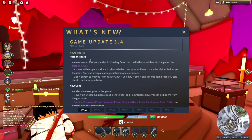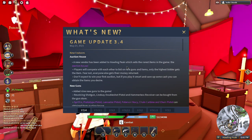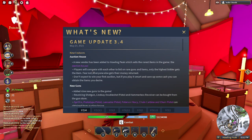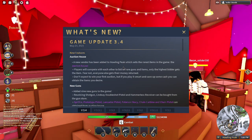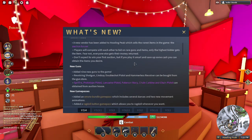They've added a new vendor to Howling Peak which sells the rarest items in the game — the Auction House. You basically bid on rare guns and items, and only the highest bidder gets the item. But if you don't have the highest bid, you get your money back. Don't expect to win your first auction, but if you play it smart and save cash, you can obtain that — which is kind of cringe, but kind of cool I guess.